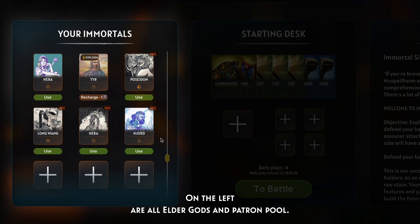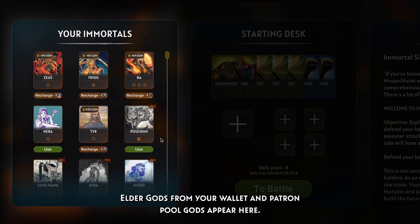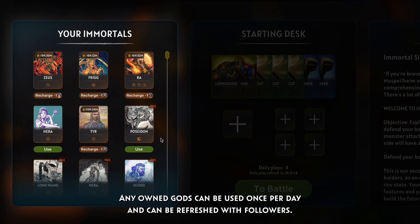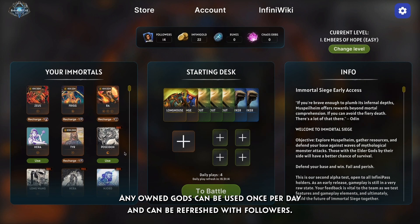On the left are elder guards and patron pool. Elder guards from your wallet and patron pool guards appear here. Patron pool guards will be free to use at the start of early access. Any owned guards can be used once per day and can be refreshed with followers.